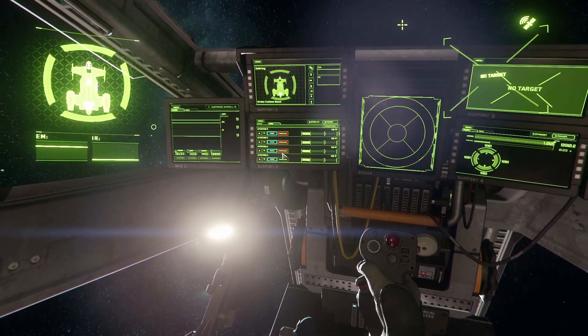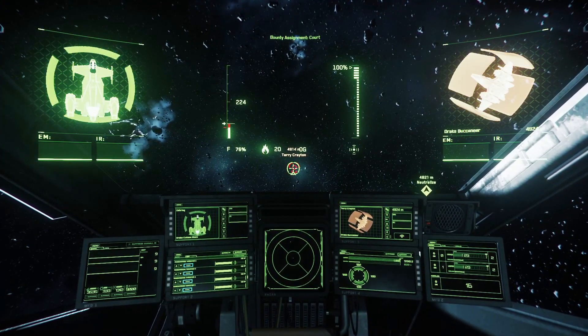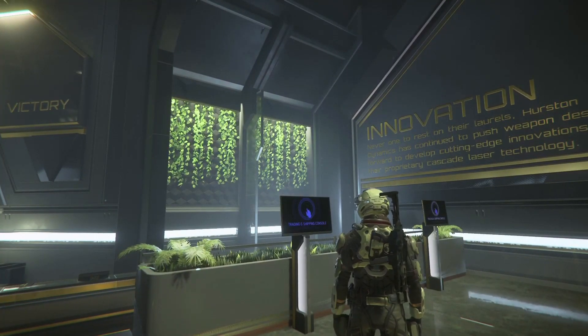Attritions can be mounted on gimbals in size 2, or fixed in size 3, which I recommend. However, in size 3 it's a bit more complicated against small fighters. These weapons are only available at Area18's Central Business District.